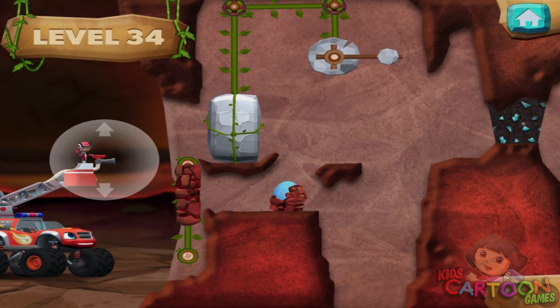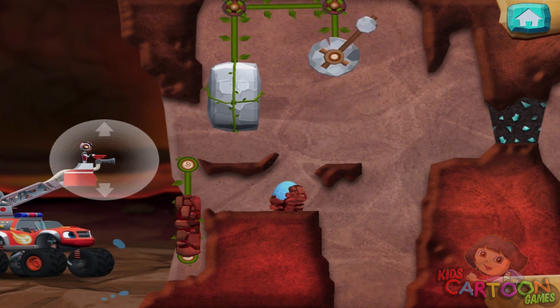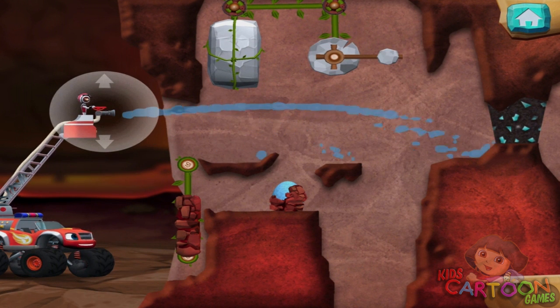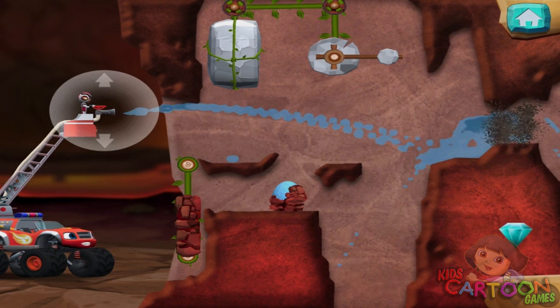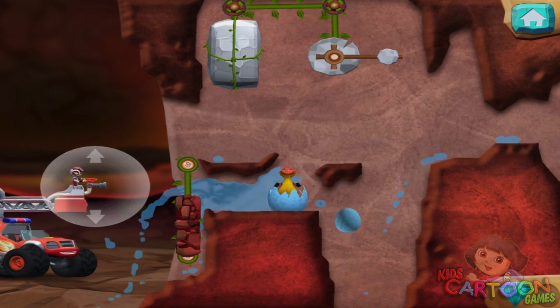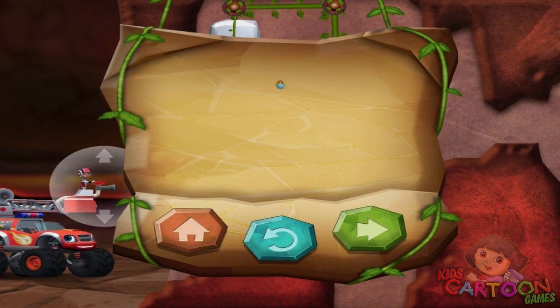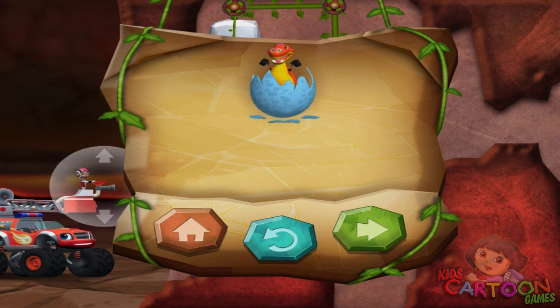You found the prehistoric gem. That's one happy baby dino. You rescued one baby dino and you found the hidden prehistoric gem.